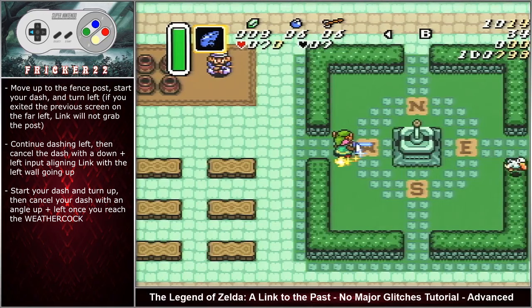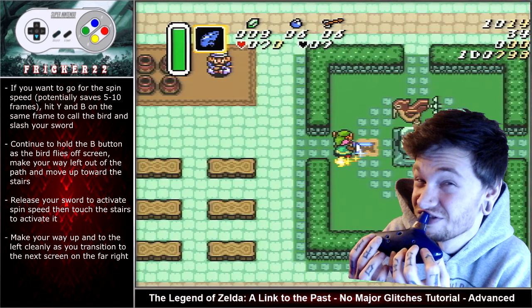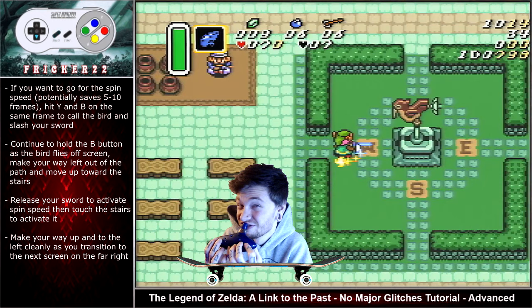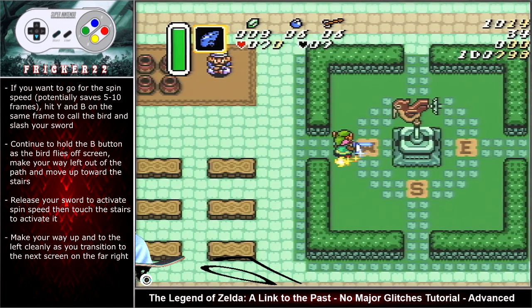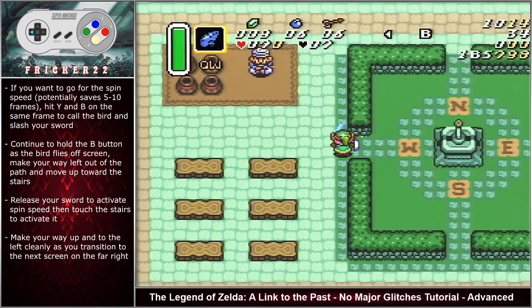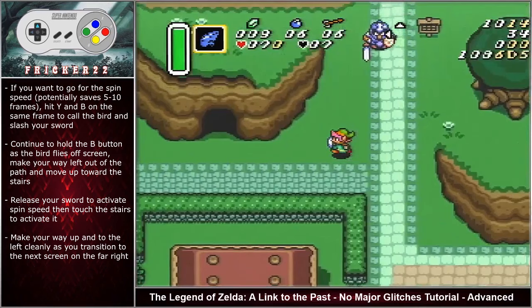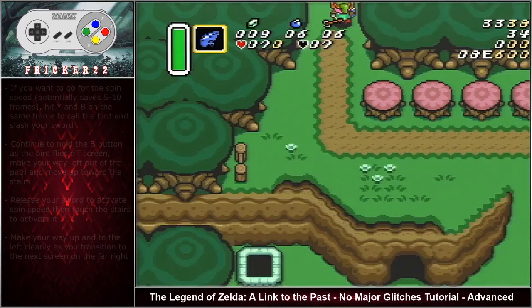Line Link up with the inside of the left path. This will actually get the bird to fly off screen on the right side much faster. If you want to activate spin speed at this sequence, hit Y and B on the same frame to call the flute and slash your sword. Continue to hold B as the bird flies off screen. Make your way left out of the path and move up toward the stairs. Release your sword to activate spin speed then touch the stairs to get the state. Make your way up and to the left cleanly as you transition to the next screen on the far right. This spin speed can potentially save five to ten frames with clean movement.